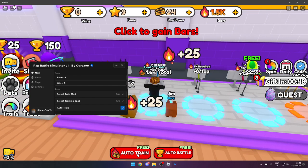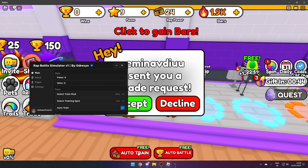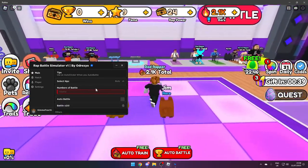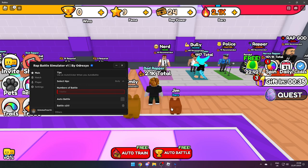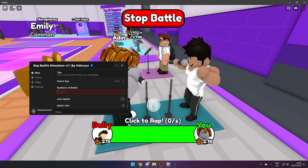You can use the auto train in the game, but I do prefer using the one in the GUI because it's a lot faster. If you want to do a battle, it does recommend that you use an auto clicker as there's no auto clicker built in. If you put on Auto Battle you can do that yourself, and there might be an update where it does it for you.